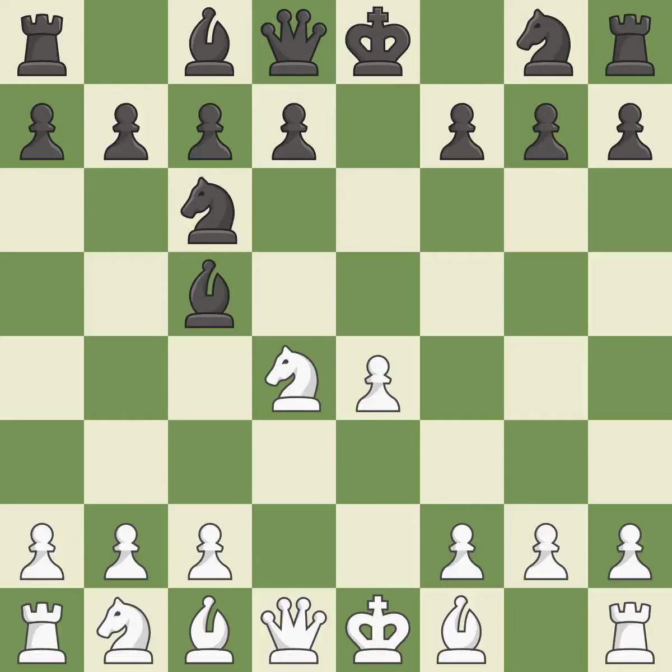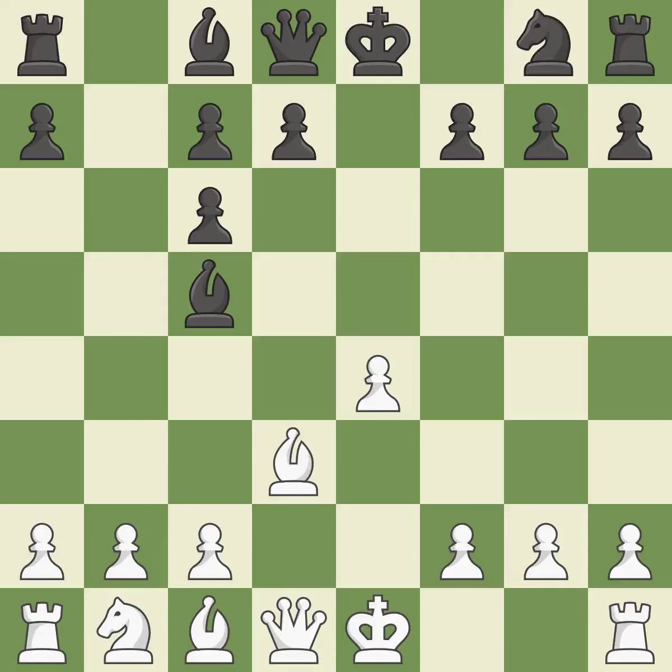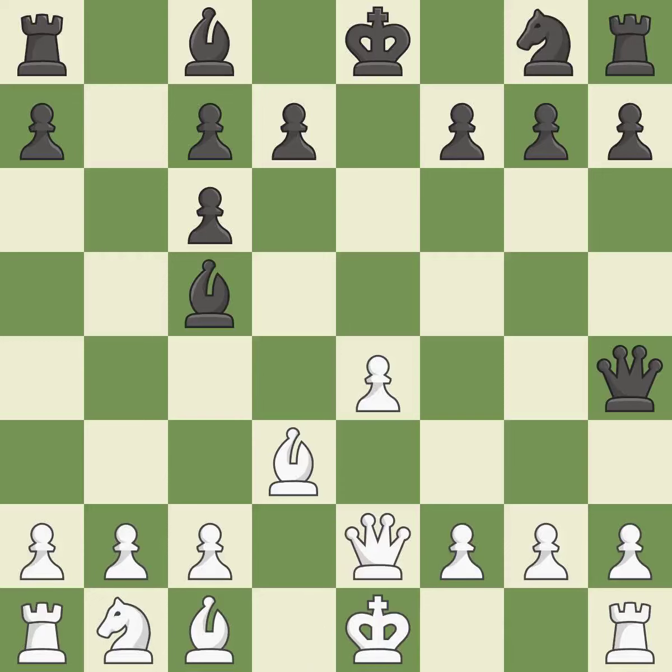bc5 develops the bishop to the center and attacks the knight on d4. nxc6 captures the knight and attacks the queen. After recaptures, this develops a bishop off its starting square, getting it into the action. It is the last book move. This poses a checkmate threat, but it is incorrect. This defends a piece that is being attacked but is not well defended — it is ideal. This develops a knight from its starting square, activating it.